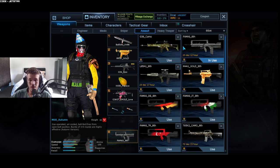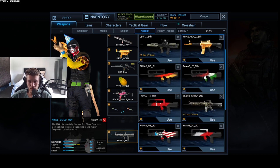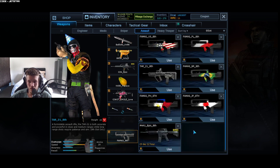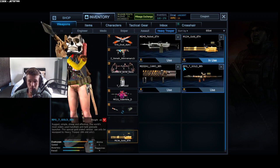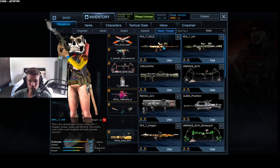Moving to eighth slot for Assault, we have a lot of Masses — G36 Camo, M4 Gold, more Masses for eighth slot, and TAR-21 Eighth. Last but not least, Heavy Trooper — for eighth slot we have the M2 Flash, M249, M134, and Gold RPG.